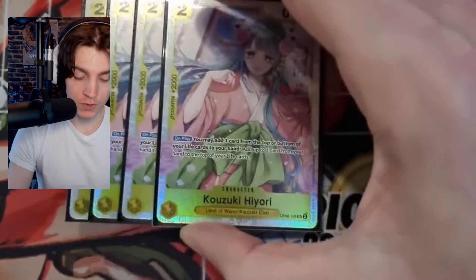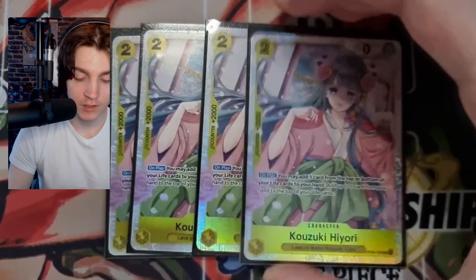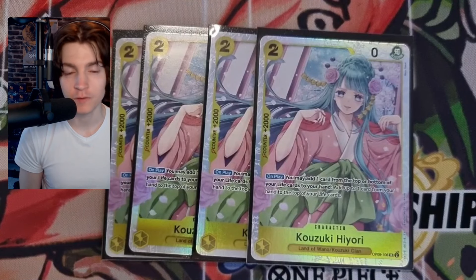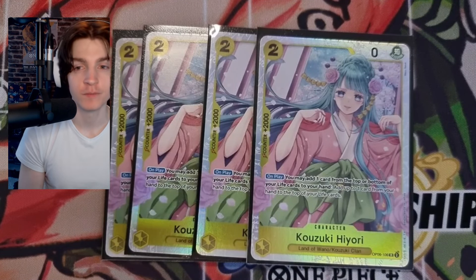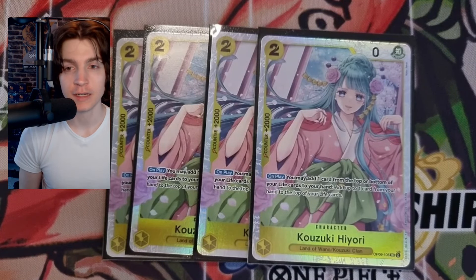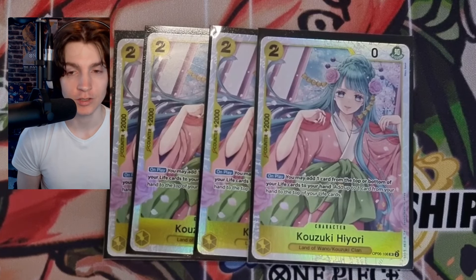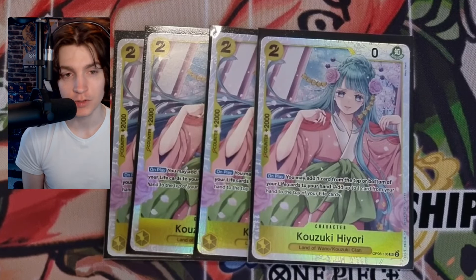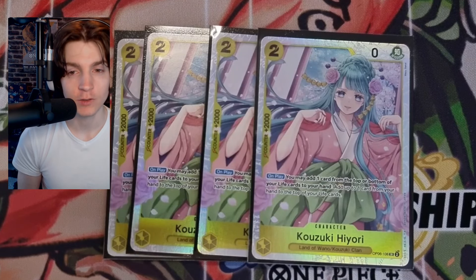For other two-costs, we play four copies of Hiori. Hiori is really nice if you don't have any way to look at your life, or you want to take a bottom life and place a face-up life there — put an Ace, Sabo, or Luffy in your life. Then you play the small body, your leader becomes 7k, you have a body on the field, and you can swing for seven and be seven in your opponent's turn.